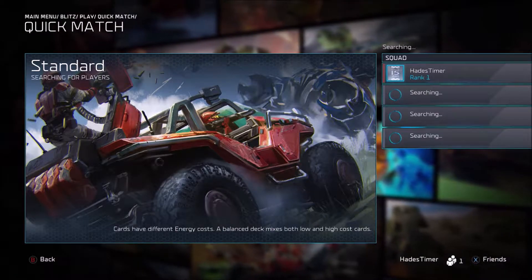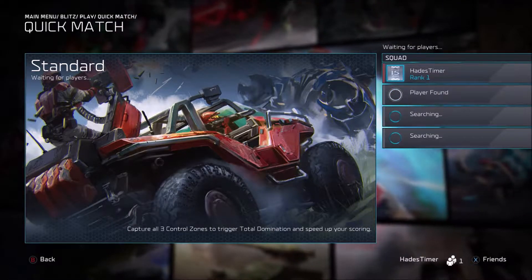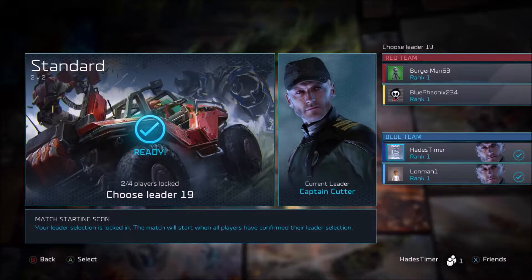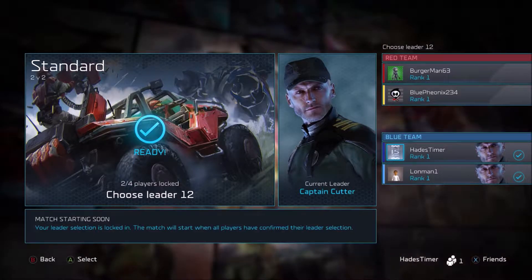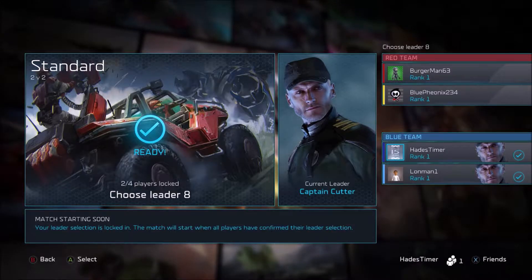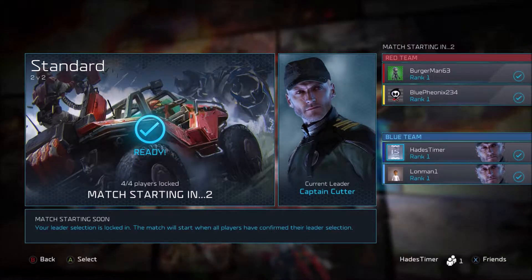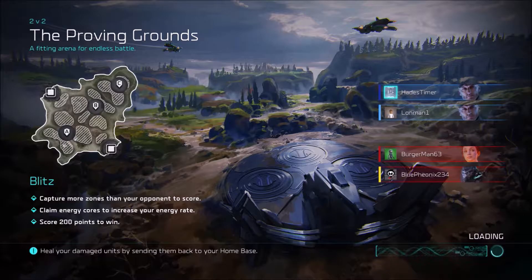There were definitely some hiccups and it seemed like everybody was new to the game, but that worked out well. The 'choose your leader' screen is just choosing which deck you want — I only had one deck so I went with Captain Cutter, who was also my leader in the previous beta iteration. This is the Proving Grounds map, which I believe is the only map available for this two-on-two matchup.